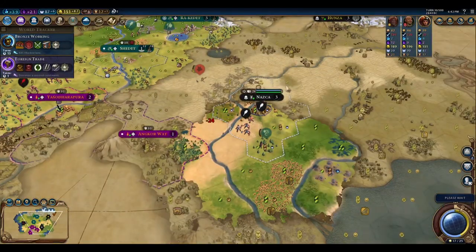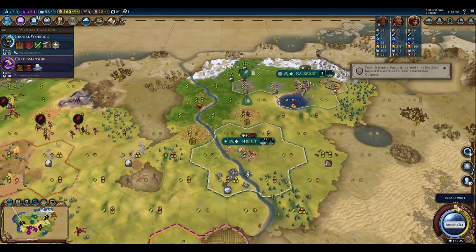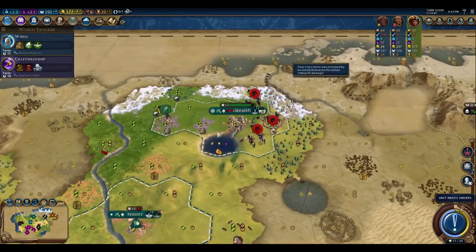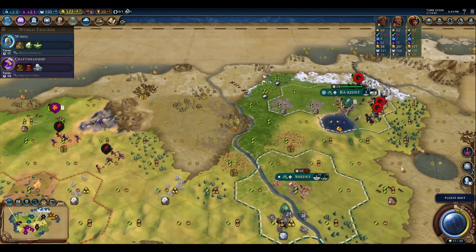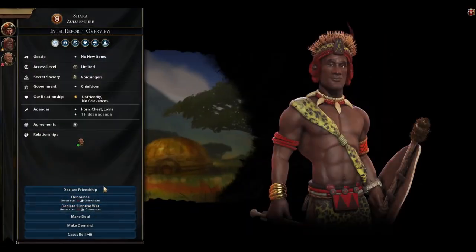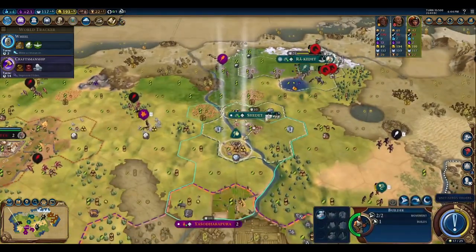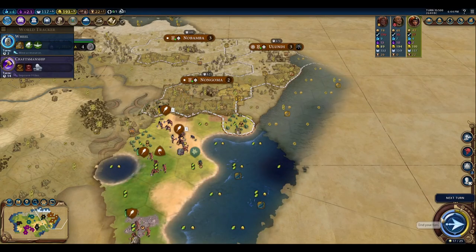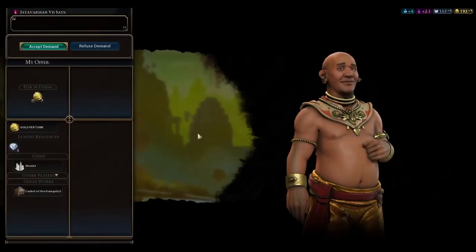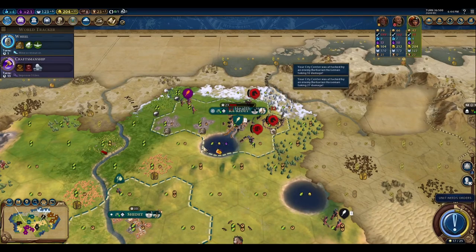I've been pretty fortunate in that Khmer has not opted to initiate any surprise attack at this point. I think part of that might be the deterrent factor of being able to keep suzerainty over Nazca nearby, and I don't know if he is factoring in the military you'd have to overcome — because that forward settle I did there is pretty vulnerable. But this actually gives me an opportunity to build monuments in both cities without doing a purchase. You might have also noticed there are barbarian horsemen attacking my capital, but generally you don't have to worry about that unless there's also a player or AI involved, because they cannot raze your capital.